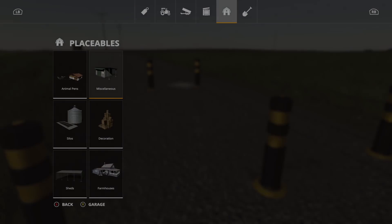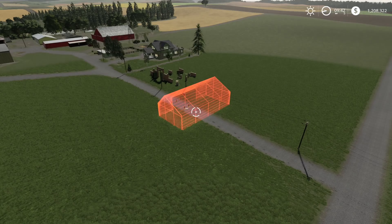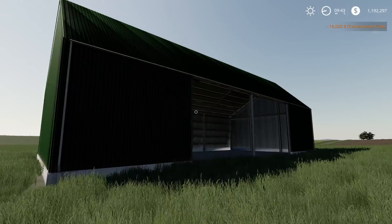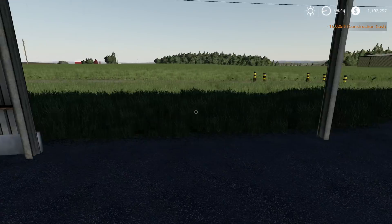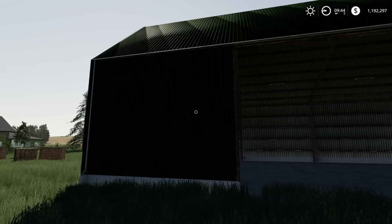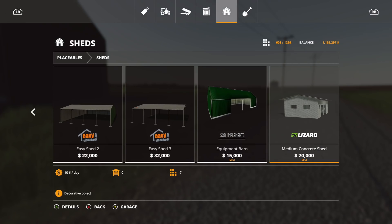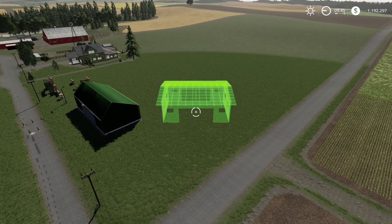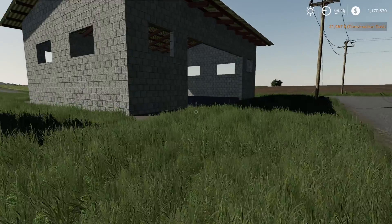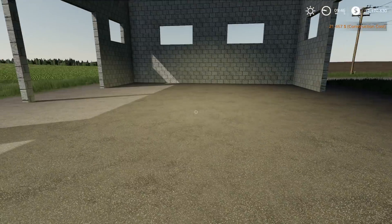Let's take a look at the two sheds. First is the Equipment Barn — two slots, $25 a day, $15,000. Really nice inside; it probably comes on automatically with no light switch visible. Next is the Medium Concrete Shed — seven slots, $20,000. It is a drive-through one and does have a light switch. Really nice.